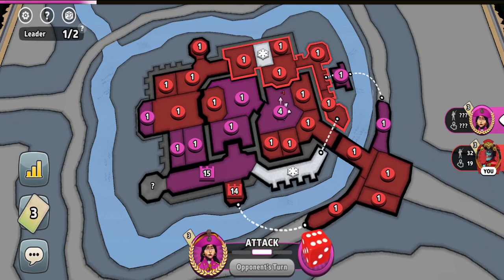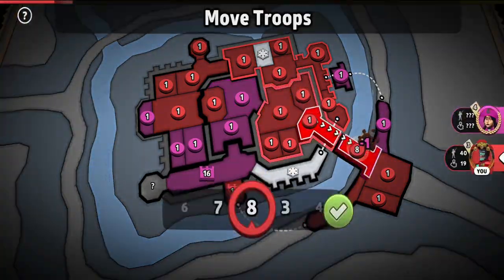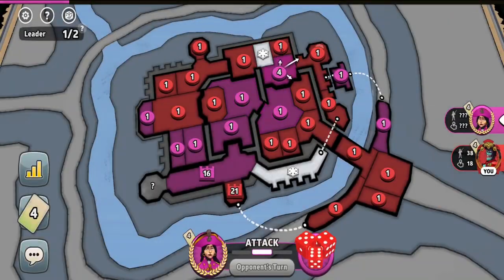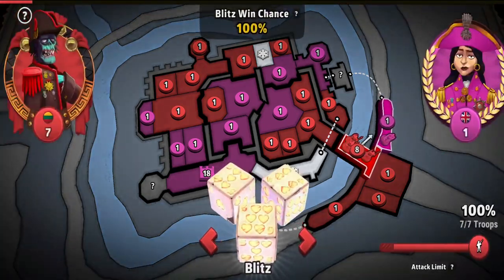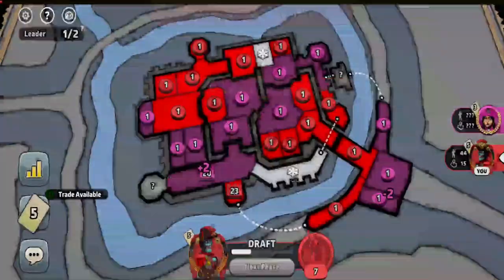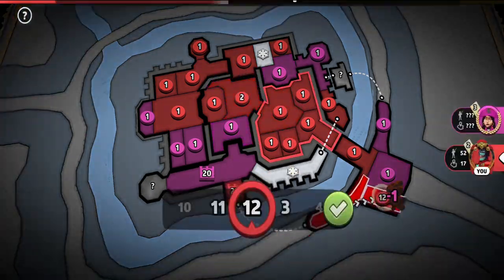My opponent just ended up letting me hold that continent despite having the ability to invade it. Being in the advantage, I really prioritized capital safety, as I knew my opponent was likely to go for my cap as his last chance to win, so I didn't have to become too greedy. After trading in a set, my opponent went on capturing those territories, and I simply did the same after trading in a set as well.